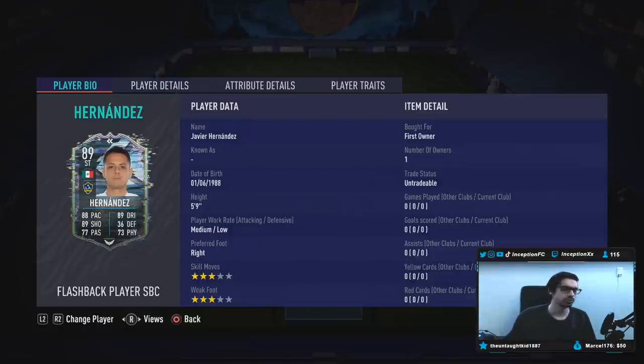Right-footed, three-star skills with a three-star weak foot. So obviously a huge letdown that he is a three-star, three-star player. They should have made him four-star, four-star. I think Flashback Higuain was four-star, four-star, and it definitely made the card more usable because it's just nice to have in this game.